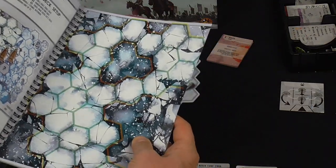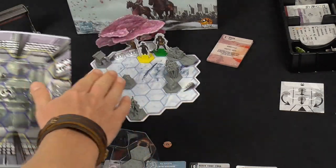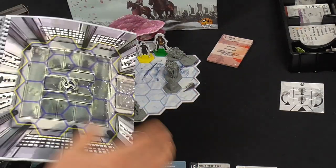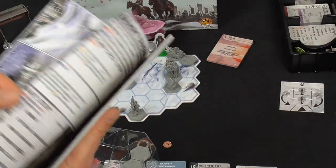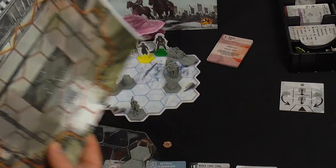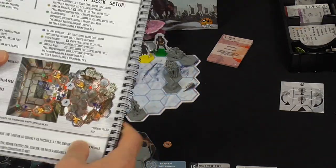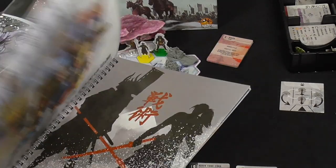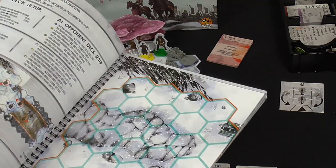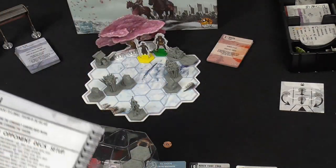In the solo campaign, this ring binder gives you additional maps that can supplement the terrain tiles. For example, the second scenario — the Bandit Tavern — plays its map adjacent to the Burned Village tile, so it actually creates bigger combined maps with this ring binder.